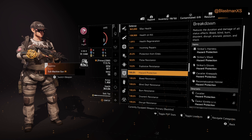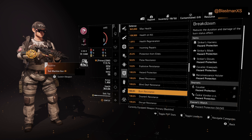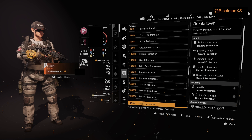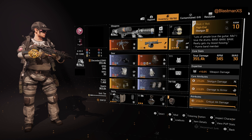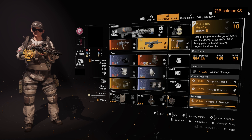We have 100% hazard protection covering hunter, bleed, blind, death resistance, burn, disorient, disrupt, ensnare, poison, and shock. Thanks for watching the build breakdown — please click the link to the gameplay video at the end.